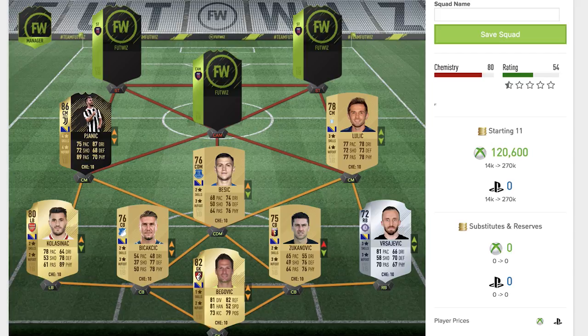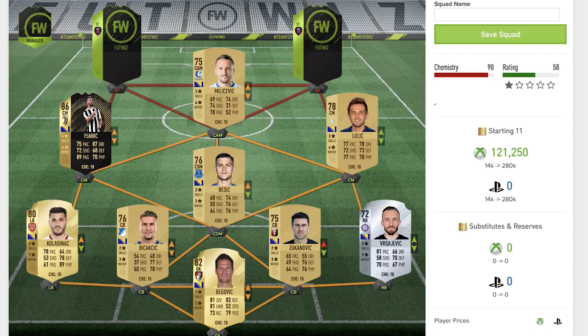The next acquisition into the team is going to be an inform — one of the informs we've managed to get in, because as I mentioned we are near the beginning of FIFA. It's Miralem Pjanic of Juventus with an 86-rated in-form. Four star skill moves, four star weak foot, which are fantastic. He's also got 75 pace, 87 dribbling, 72 shooting, 89 passing on his card which is incredible, and 70 physical. All round a decent card with some fantastic dribbling and passing.